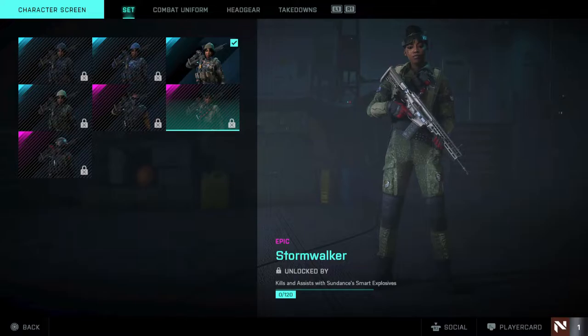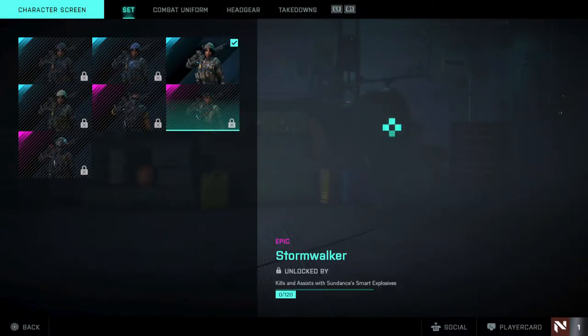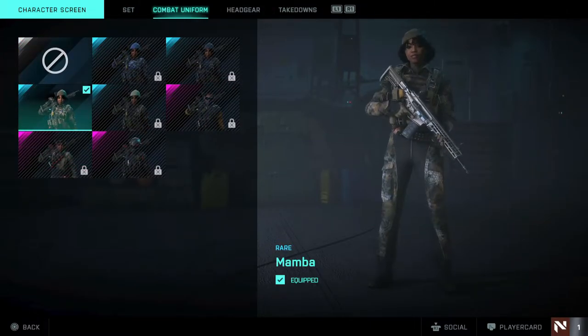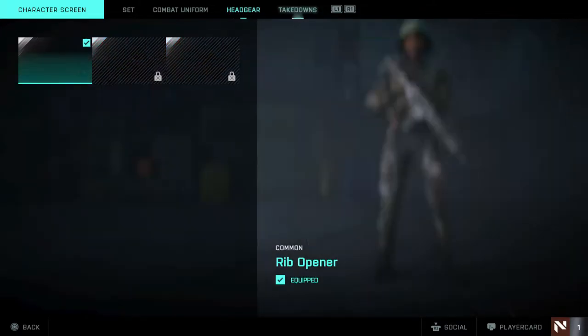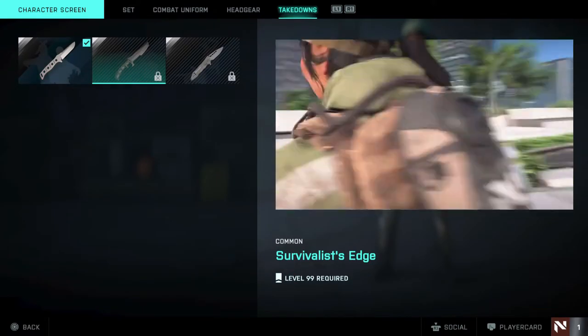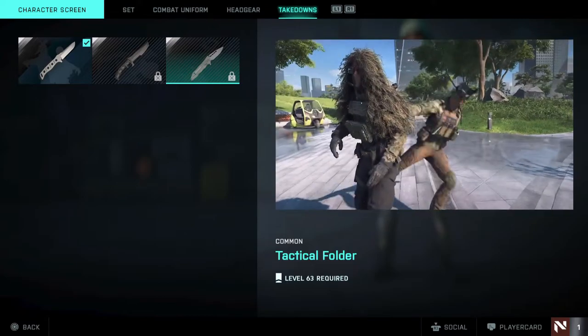The purple skins include 'Stormwalker,' which looks awesome, requiring kills and assists with Sundance's smart explosives - 120 kills. Then there's the tier one skin requiring 1200 kills with Sundance's smart explosives, which is absolutely insane but looks awesome. The combat uniform and headgear can be mixed and matched, and the takedowns - you can definitely tell they got these from Modern Warfare, which I'm sure everybody knows.